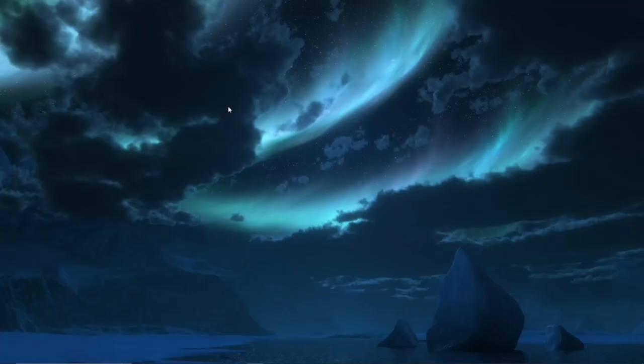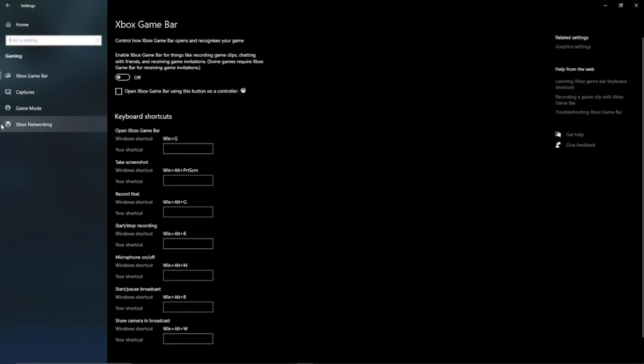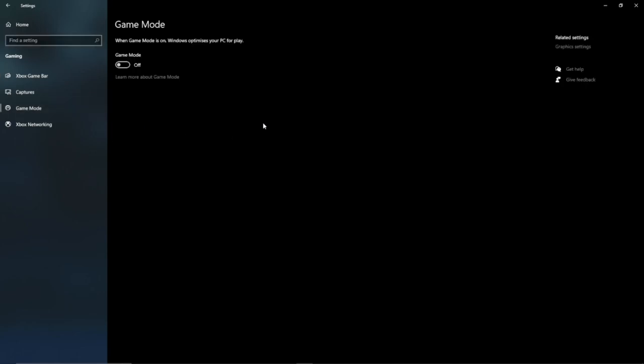Number four: this is a personal preference thing, but go to Settings, then Gaming, then click Game Mode. I personally have Game Mode off simply because it doesn't give me a lot of FPS boost. But if you use Xbox Game Bar for recording, I do recommend having Game Mode on — Windows will optimize whatever game you're playing when using Xbox Game Bar. Since I don't use Xbox Game Bar for recording, I have this option turned off.